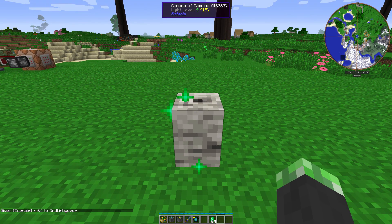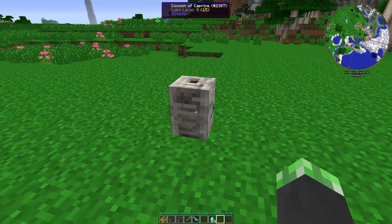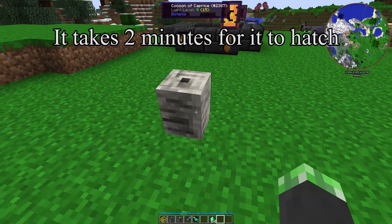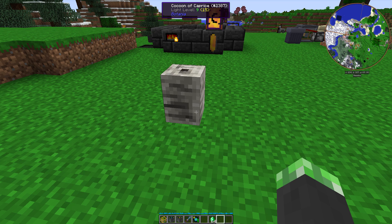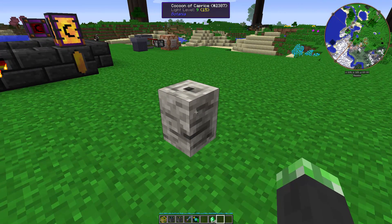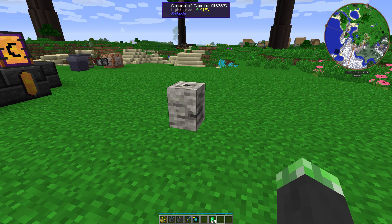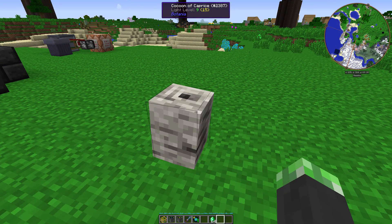Also, can I get this to hatch any faster? Okay, this is definitely interesting. I don't know how much time this needs, but I placed it down not that long ago. While we're waiting, I can at least say the Cocoon of Caprice is useful for if you need to get some more baby animals in case yours seem to have died off for some odd reason. Oh, it's shaking faster actually — it might hatch soon.